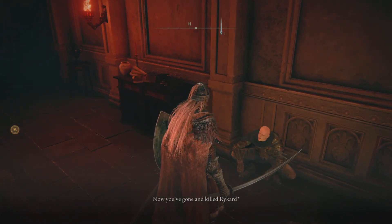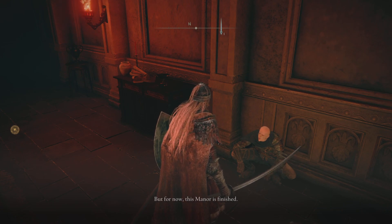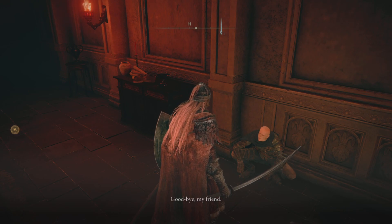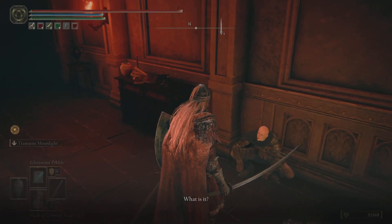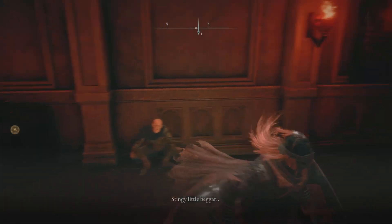'Now you've gone and killed Rykard. You scheming little bastard. Grimes, you make this nonsense seem well — less nonsensical. Perhaps a Tarnished will be Elden Lord after all. But for now, this manor is finished. The demigod beast is slain and Tanith has lost her head. A fine mess. But how else could it end when daddy ambitions head over heels, caught in lady blasphemy.' Well, here I am, untethered once again. Goodbye my friend. Come to make a parting donation to Patches Emporium? No. Stingy little — alright.